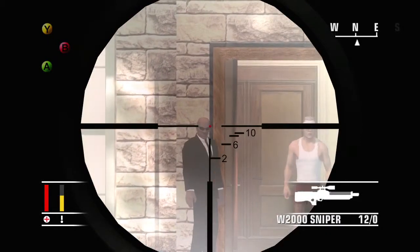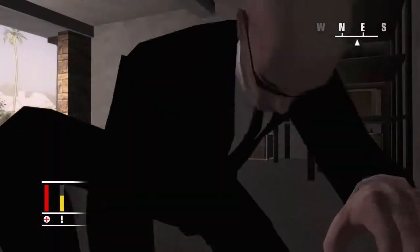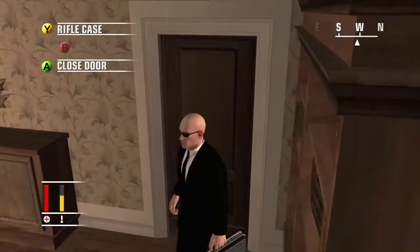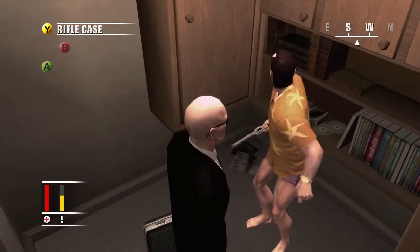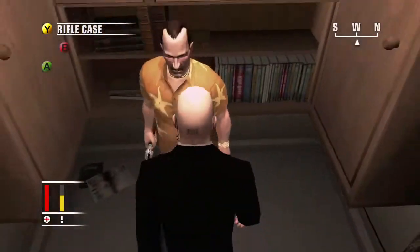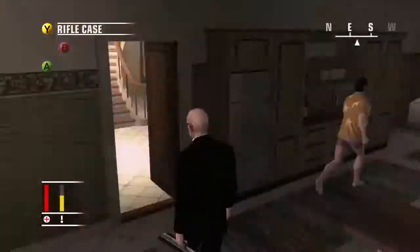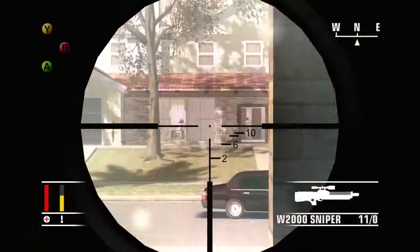Everyone's dead by now. All you've got left is the wife - you've got to get the microfilm off the wife and the target. The problem with the target is he goes into this little panic room and getting him out, he won't come out normally. I'm trying to shove him out but that doesn't work - all I end up doing is ripping the gun off him. Whatever happens, don't shoot him - it's very easy to accidentally shoot him. And he'll go wandering around. I spent too long wandering after him and eventually he'll just go back and hide.